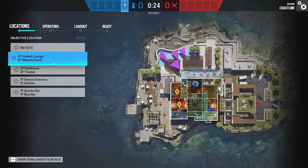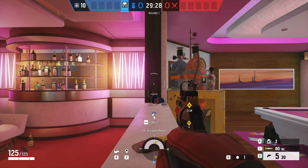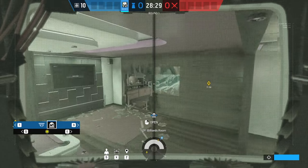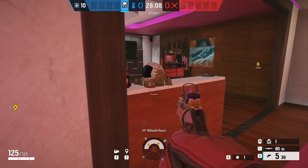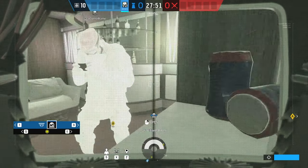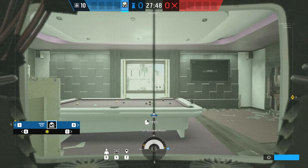Second floor hookah, second floor billiards. One option you have is to place it up on this half wall here. This camera gives you a pretty good view of the room as well as the window and ruins. Alternatively, you could put it directly on the half wall. It's much easier for them to just run up and hit, but it gives you more rotation in the room as well as line of sight into ruins.